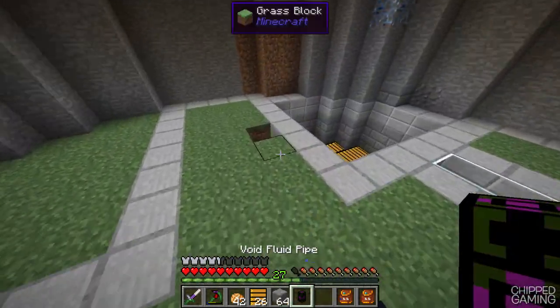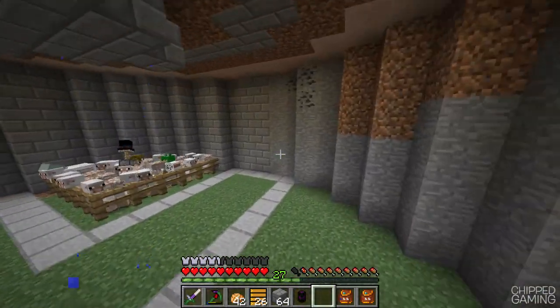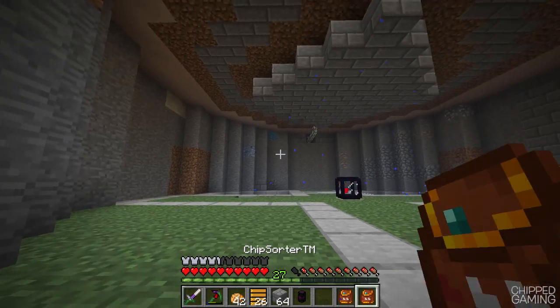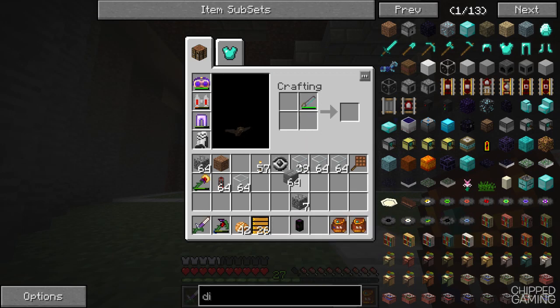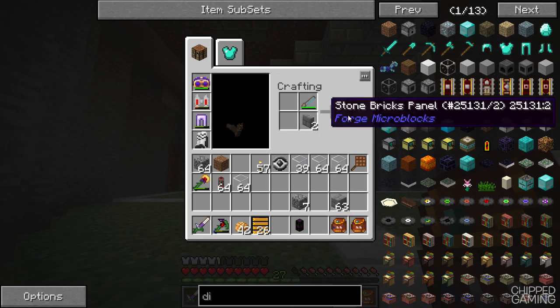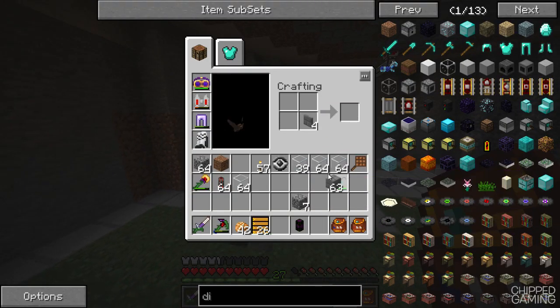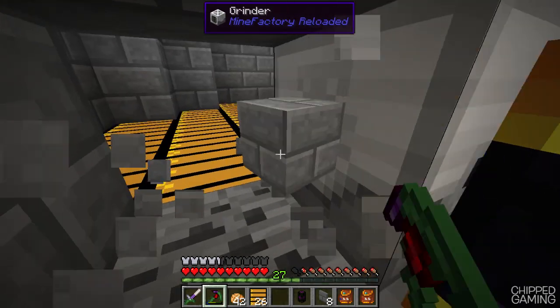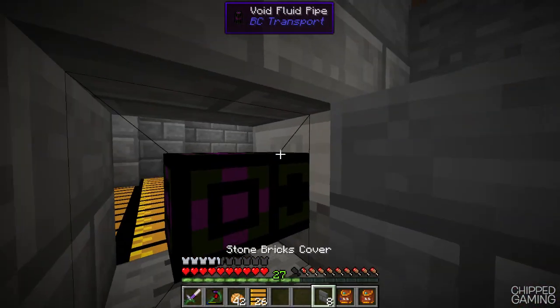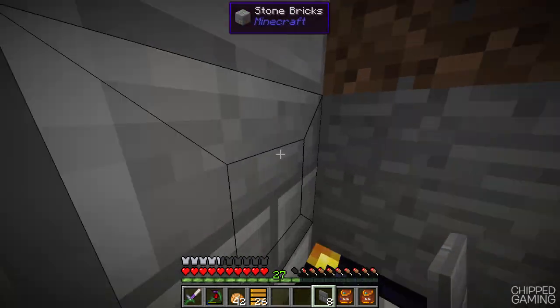I don't really need mob essence yet, so I'll void it. I also need a cover — do we still have the saw? We do. I can grab the saw and create a micro block to go in front of this pipe. There we go. I'll set this void pipe up to get rid of all the mob essence. This should be working quite well — as soon as these cows grow up they should be dying off. This system is pretty much ready to go.